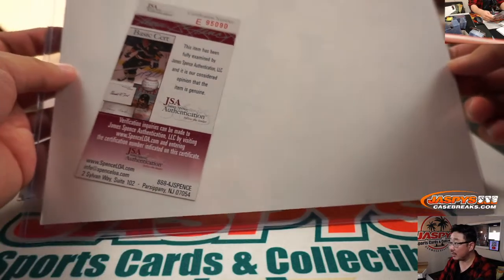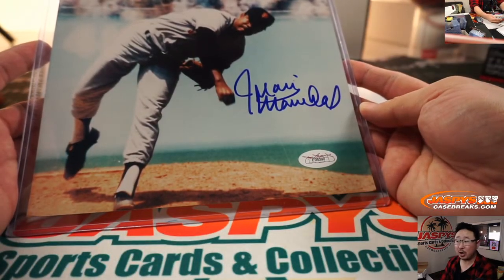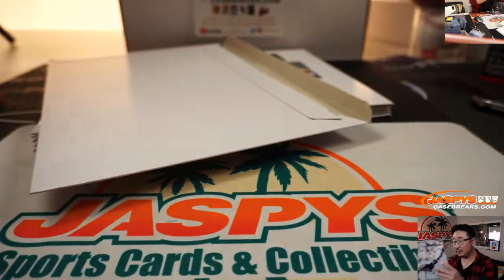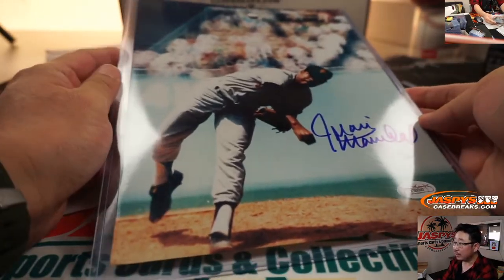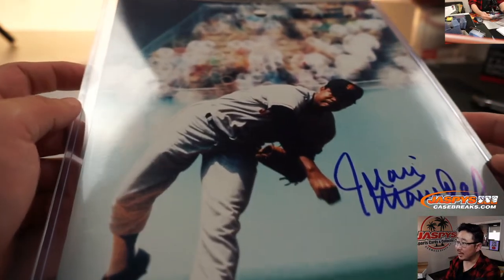We've got a JSA on this one. Looks like a baseball player. We've got Juan Marichal. There's the JSA sticker right there. It's a cool photo there. Sorry, there's some glare from our studio lights but you get the idea.